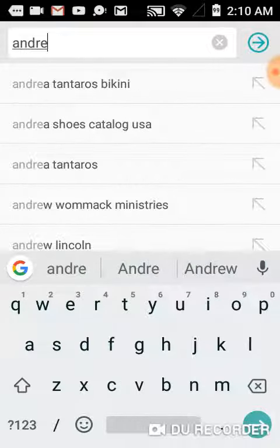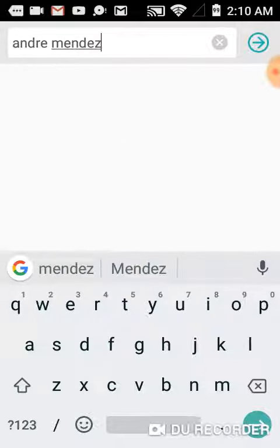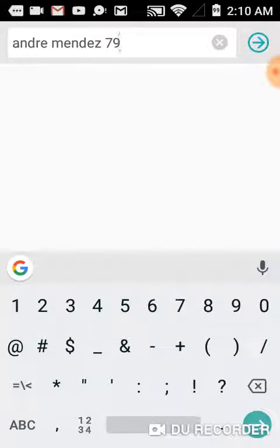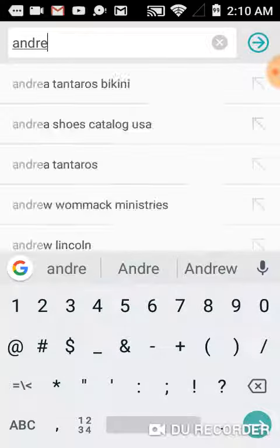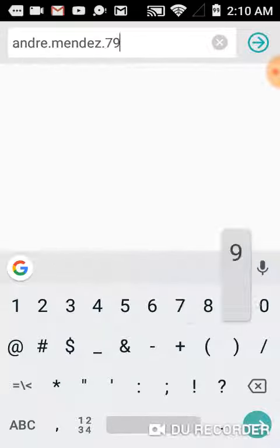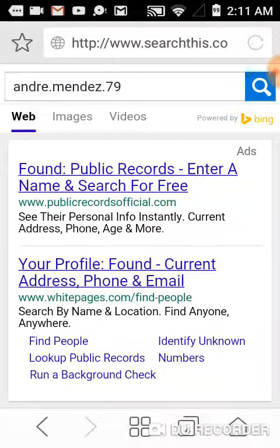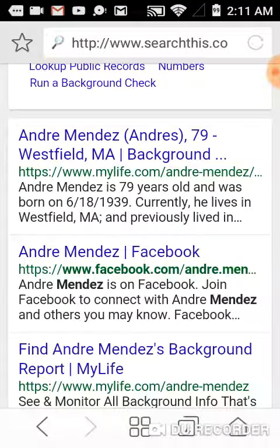But yeah, here's my — I forgot the dots. Oh, I did put the dots but they didn't show. Okay, there it is. There's the dots and I'm gonna hit enter. And then it will show these things — you gotta look for the one that says Facebook, and there it is right there.